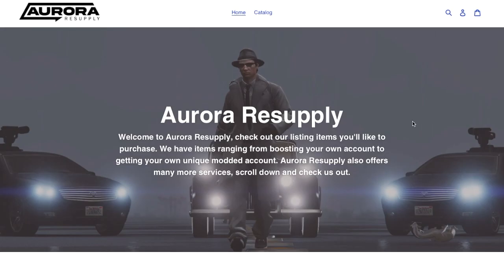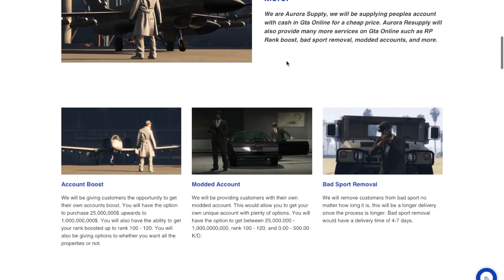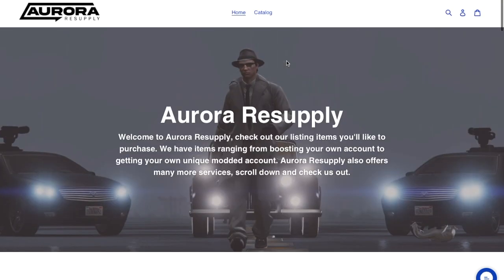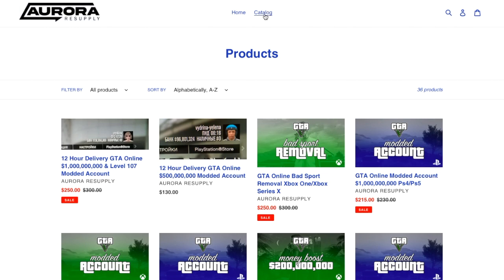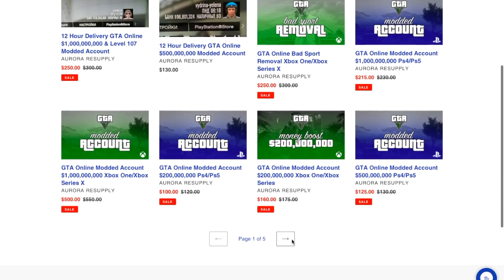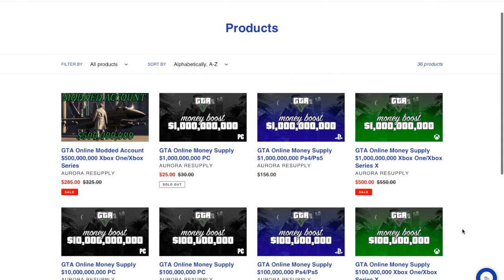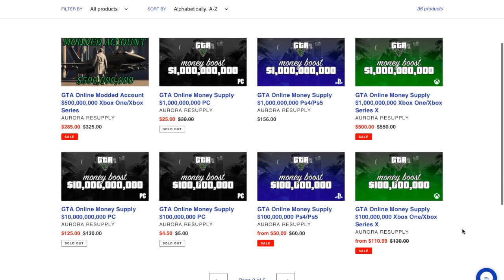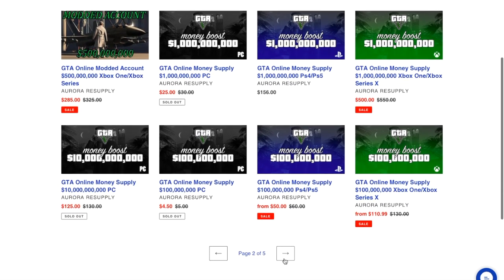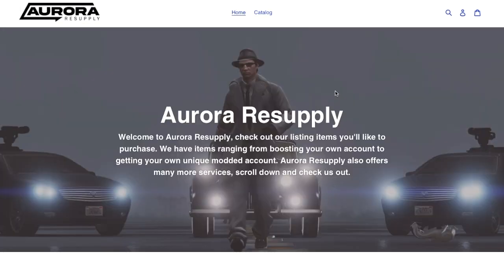Our sponsor is Aurora Resupply. Aurora Resupply is a website where you can buy modded accounts, get money drops, as well as buy level and RP rank-ups for your account. On the website you can find bad sports removal, modded accounts for Xbox, PC, and PS4, money orders, level-ups, and everything at a decent price. I've ordered one myself, and this is also where I'll be doing my giveaway.